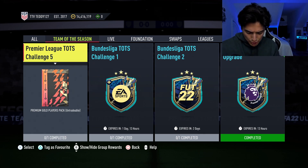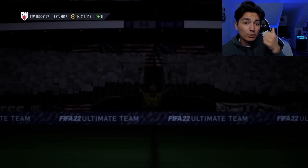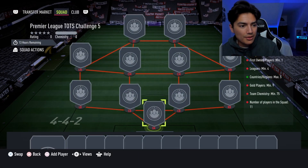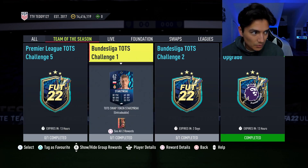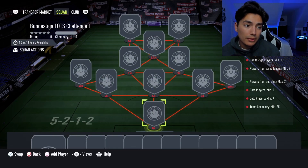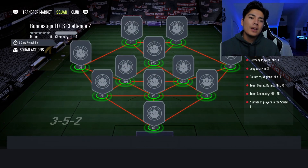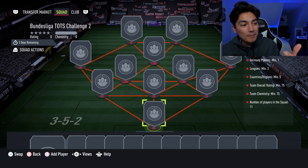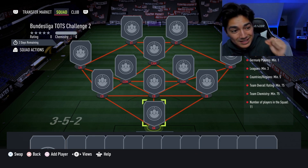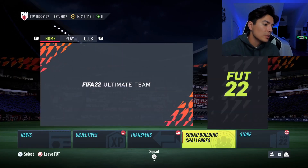Premier League Team of the Season challenge number five - four out of five required a Premier League or England player. For Bundesliga Team of the Season we've had the Bundesliga one and the German one for challenge number two, so you can see a little trend there. What we saw with those Premier League gold common filters - not even gold common, just gold PL goalkeeper, PL right back, PL left wing - they go crazy. You can make similar plays with the Bundesliga. This is where the low-low budget gold commons play comes from.